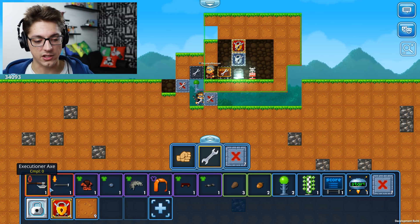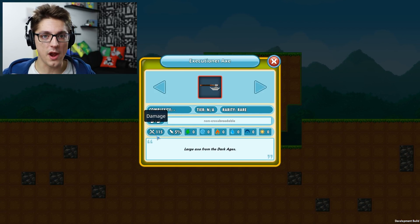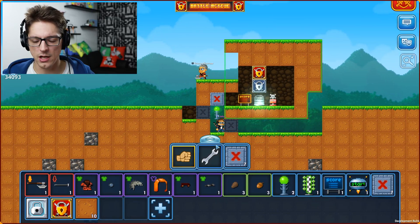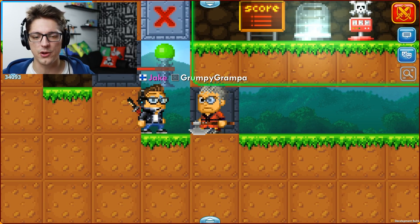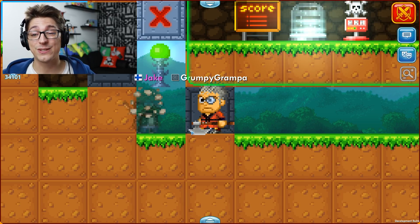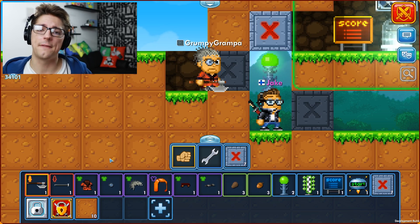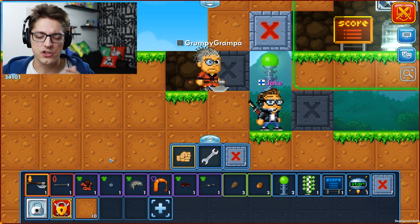Let's take a look at the Executioner's Axe. It has a damage of 115 and a critical chance of 5%. Let's start the battle and I'll start hitting Jake so you can see how critical hits look. It dealt 230 damage — double the normal damage. Sorry Jake, you had to die for the critical hit demonstration! That's quite effective, and personally this whole update is one of my favorites.